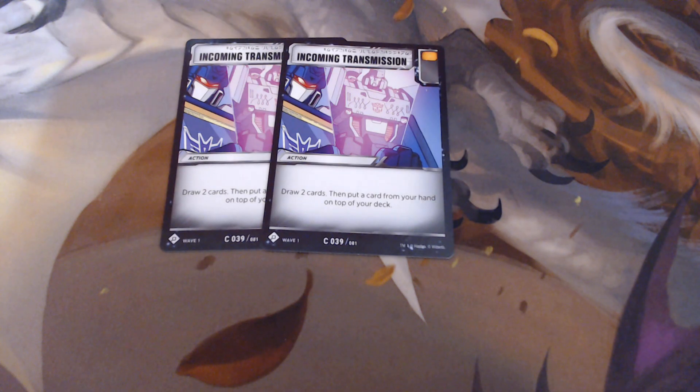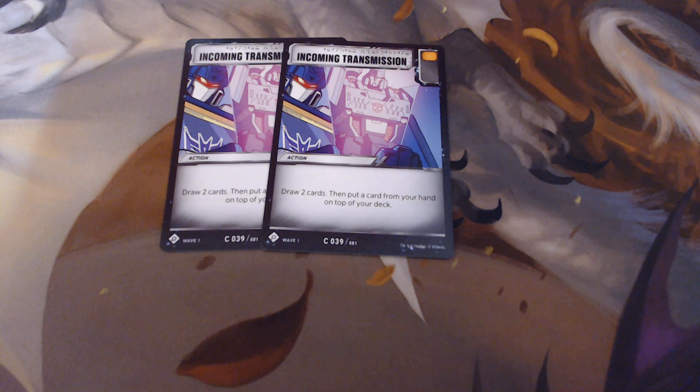Two Incoming Transmissions: draw two cards and then put a card from your hand on top of your deck. That's a nice card — if I don't have the Data Pad, I can once again tailor the top card of my deck for Optimus. But also, it's getting one extra card out of my deck, which is thinning the deck more for Cosmos' ability.